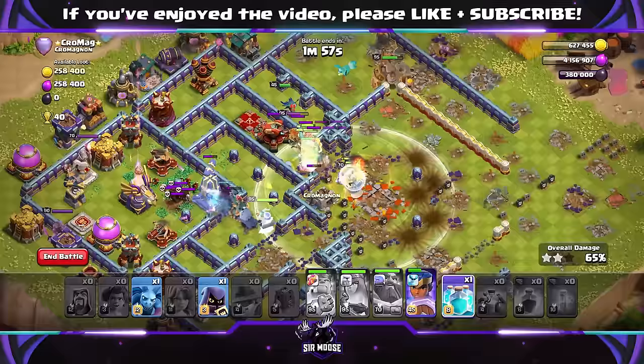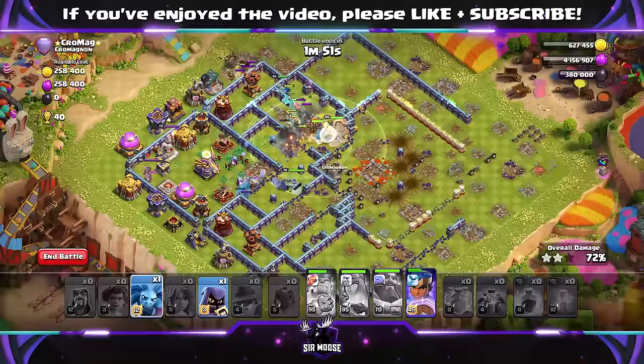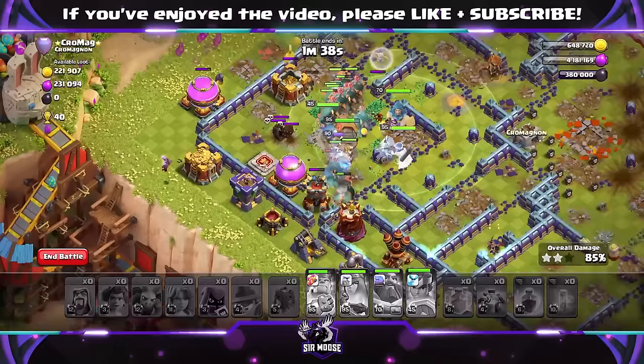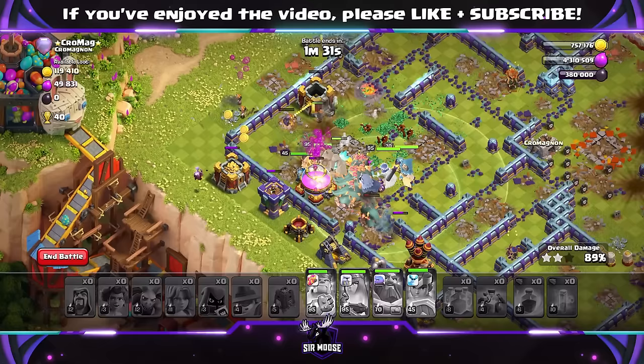Let's look at the Clone Spells — try overlapping them, which can sometimes help move your troops. Cloning some Root Riders down there by the Scatter Shot, and they're now moving towards the Monolith with the Queen. This is looking really nice and easy. I do have really high-level equipment, which obviously helps. Definitely use the Spirit Fox with the Royal Champion. Easy-to-use spam attack. There's Michael the Minion — you know you're going to get three or four stars when he's on the battlefield. Loads of Root Riders left. This is absolutely amazing — my favorite Town Hall 16 spam attack.